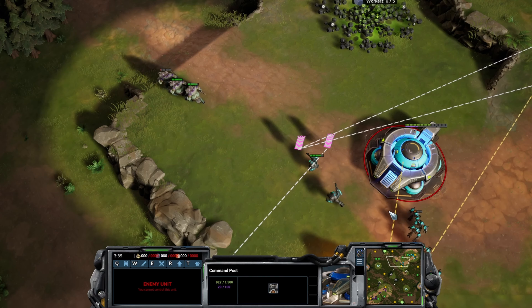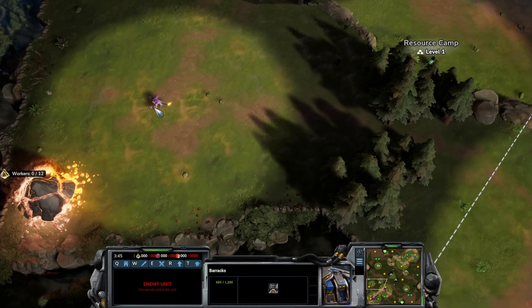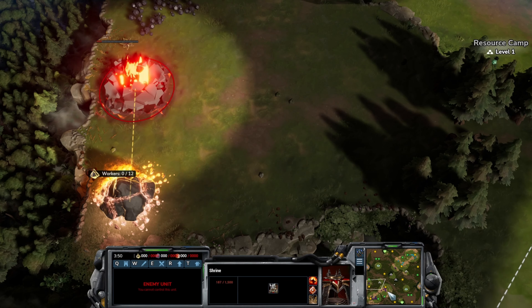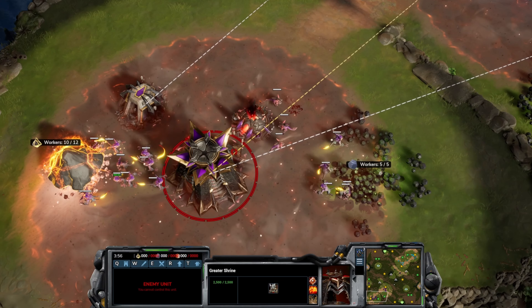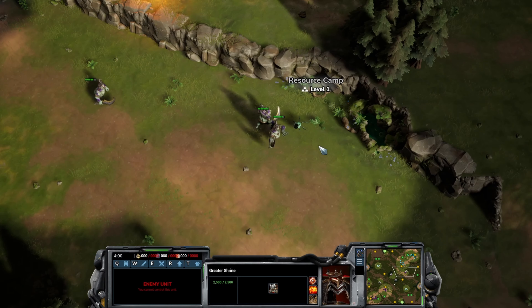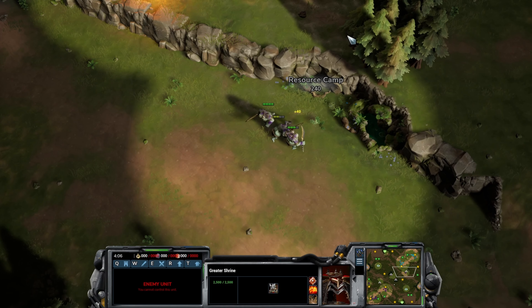With two Lancers now they should be able to push this back. Bobs get back onto the Luminite — one of two key resources, alongside the Ethereum in green. A third base expansion is coming out for Parting, which is smart given all the economic damage he's caused through idle time. He might not have killed any Bob workers but he's caused a lot of idle time and gained the advantage. Behind that advantage, Parting is greeding up — getting the third base and resource camps to really double down on his lead. This is great play: aggressive early, now booming economically.